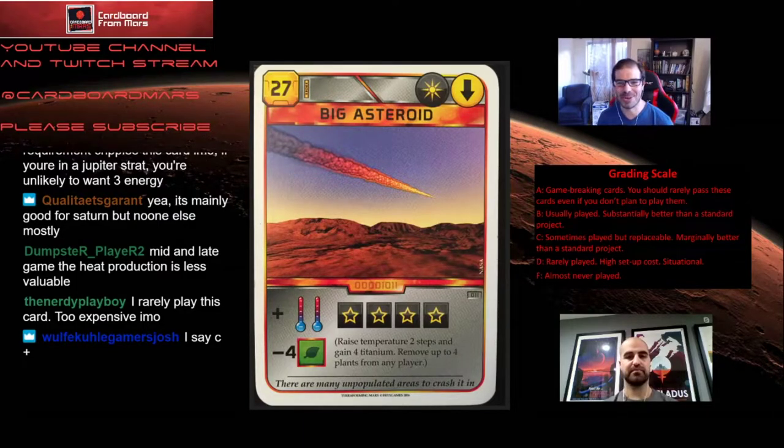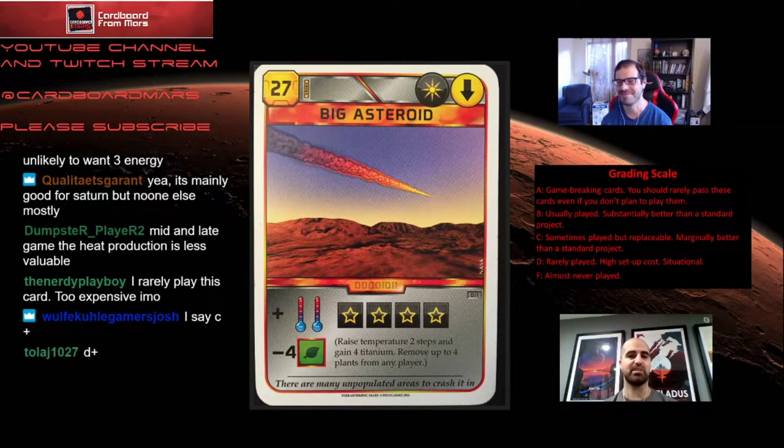All right, Big Asteroid. Big Asteroid costs 27 credits, space tag event. It gives you two heat bumps, four titanium back, and you get to destroy four plants from another player. This is a fun one — it's Asteroid's big brother. It's basically a souped-up Asteroid: one more heat bump, two more titanium, and one more plant burned.